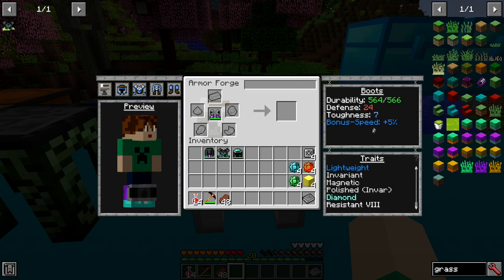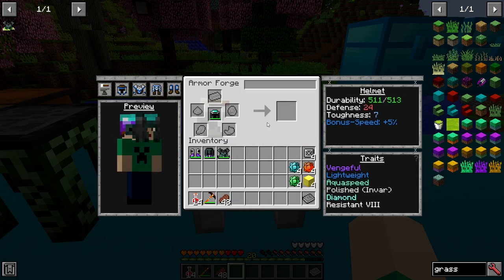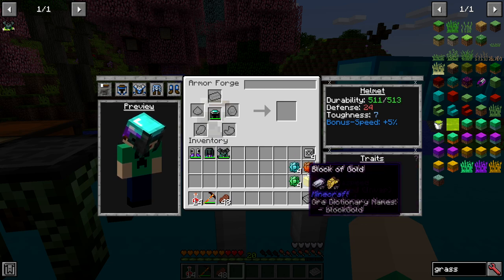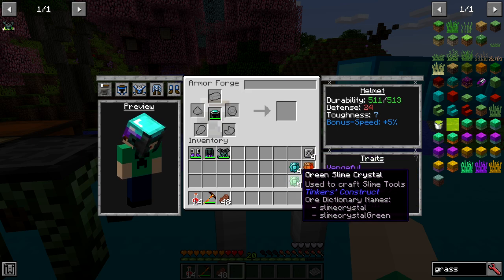We've got the extra defense and toughness from the diamond, and bonus speed on all four pieces because we used cobalt on all of them. These items are looking pretty good. There's one more thing we can do to make them even better — we're going to do embossment. If you haven't seen this before, check out my pickaxe tutorial because we use this on that too — it's a cool feature in Tinkers' Construct that I don't think a lot of people know about.